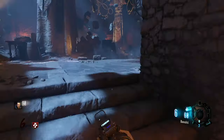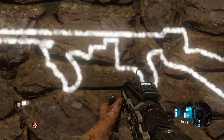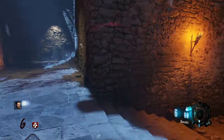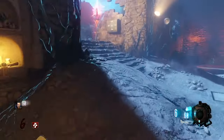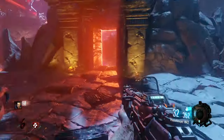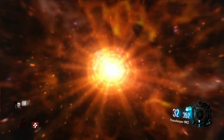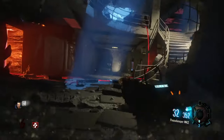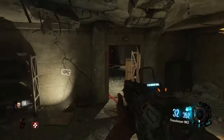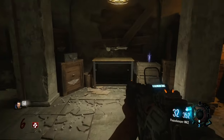One thing to note before we end: you can do these chalk quotes in any order you want. You don't have to follow the order I did — this is just the most basic and simple order, but you can pick them up in any order as long as all the chalk quotes end up in their respective correct locations. Anyway guys, that's it. I hope you enjoyed this updated guide for the M1927 wall buy. If it helped, leave a like and subscribe for more Black Ops 3 Zombies content — I have more coming and I hope to see you in the next one.